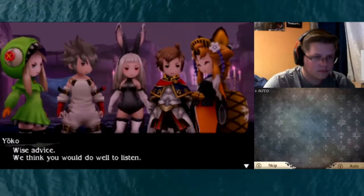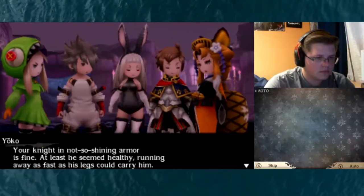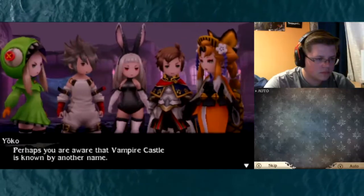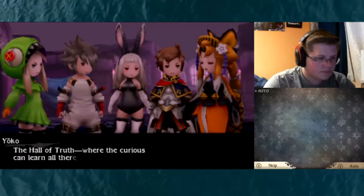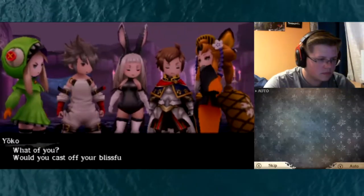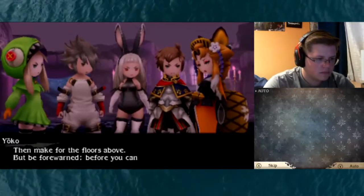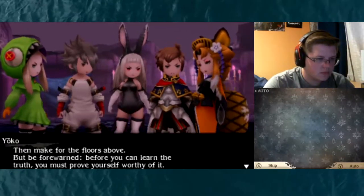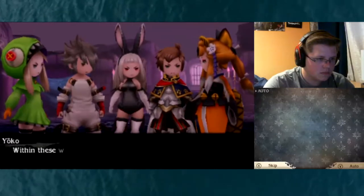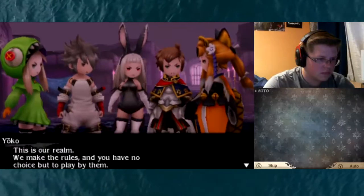Wise advice - we think you would do well to listen. Your knight in not-so-shining armor is fine; at least he seemed healthy, running away as fast as his legs could carry him. But enough talk about him - we are much more interested in you. Perhaps you are aware that Vampire Castle is known by another name: the Hall of Truth, where the curious can learn all there is to know. Yet some truths are not so easily faced. Within these walls the powers of Lux and Dark's guards will not avail you. This is our realm, we make the rules, and you have no choice but to play by them.